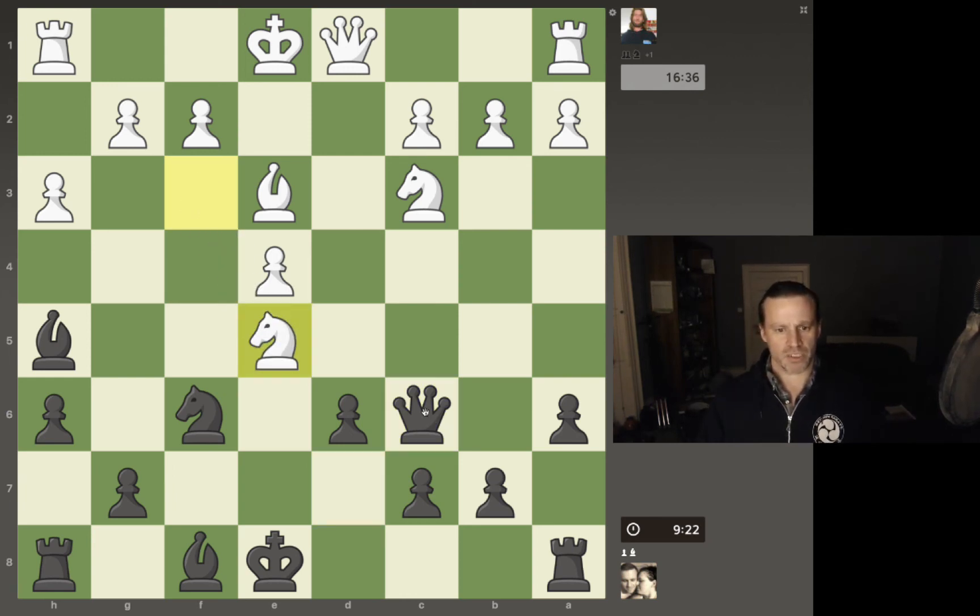He's gone ahead and taken a pawn, and he's attacking my queen. This is one of those really good examples where suddenly things got real. It's more important than ever to take your time in a situation like this. He's taken a pawn — he's a pawn up. My bishop, because the knight's moved, is now eyeing up his queen. His queen is under threat, and my queen is also under threat.